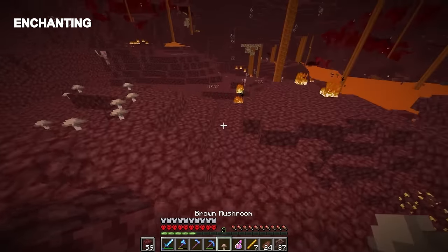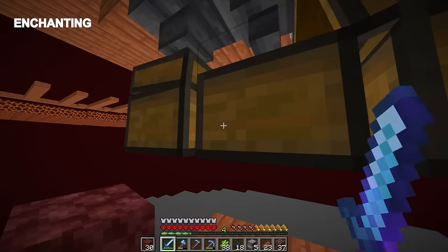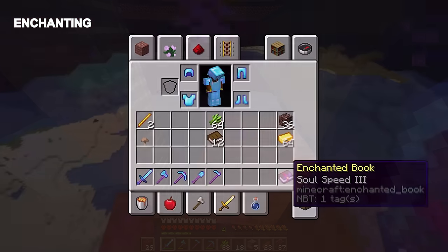Finally, in the nether, grab a brown mushroom, the leftover sugarcane, and the remaining books. At the end of this all, we should have these items.